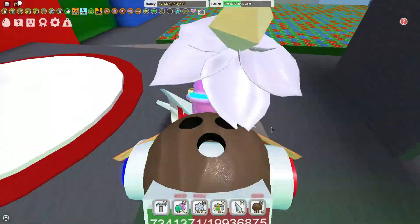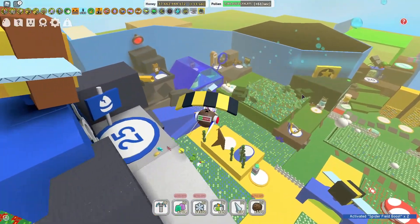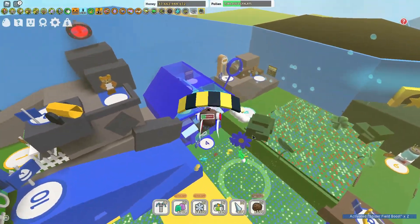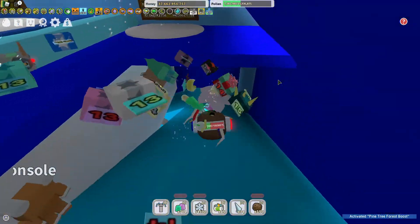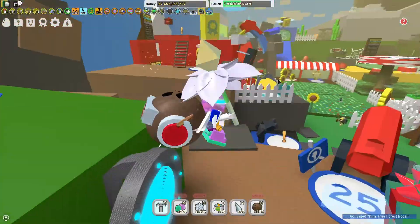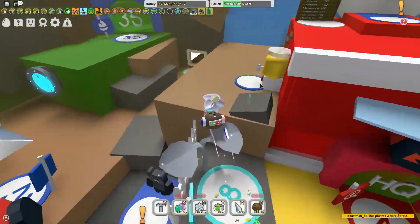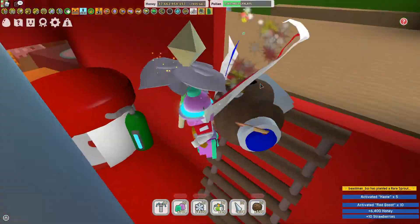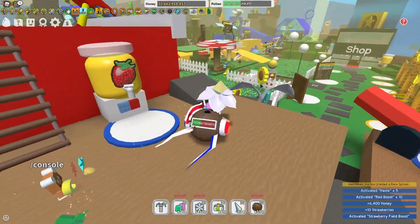I thought today we can do a timeline. Let's go ahead and hit all these, see what we can get. We got a 2x spider. Let's see what we get in here — we got a pine tree, which is kinda nice. And now let's see what we can grab from over here. Ooh, rare sprout! Not bad at all. What was that? Strawberry.